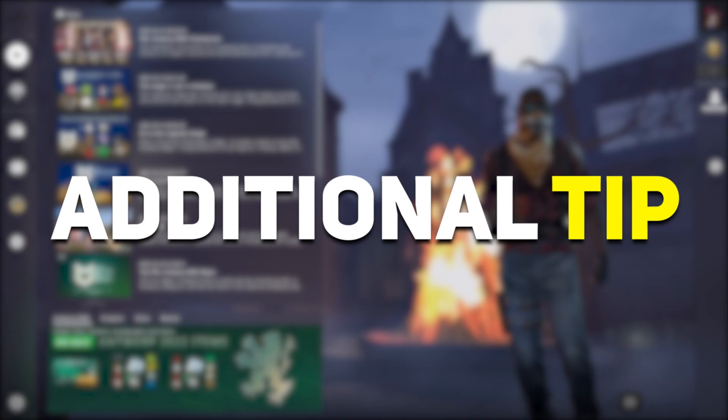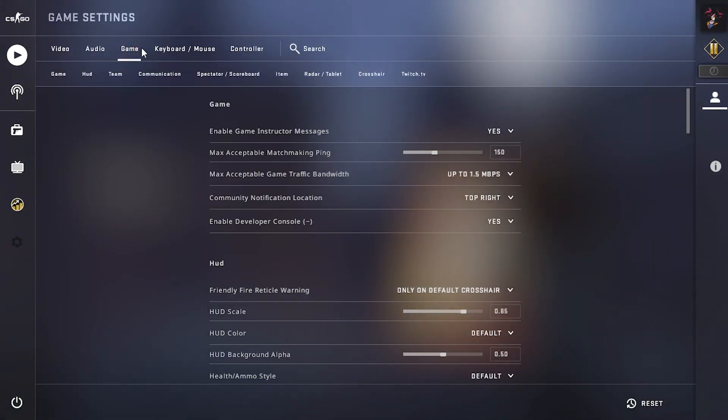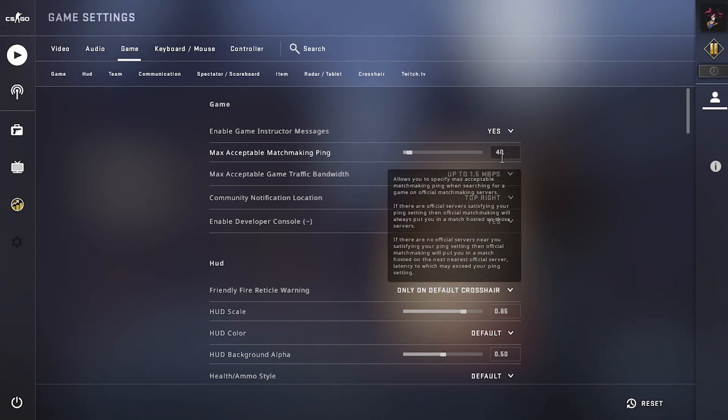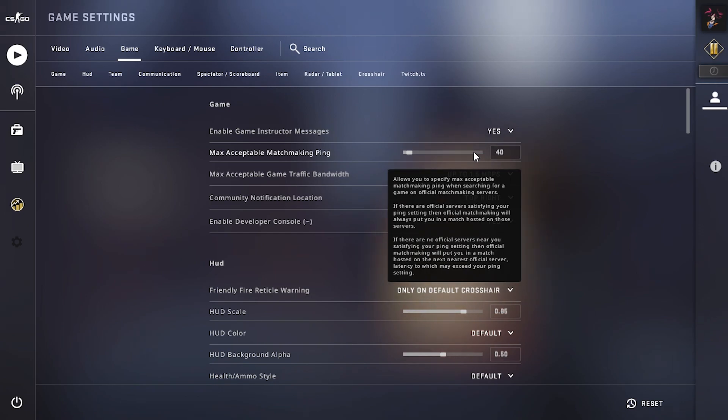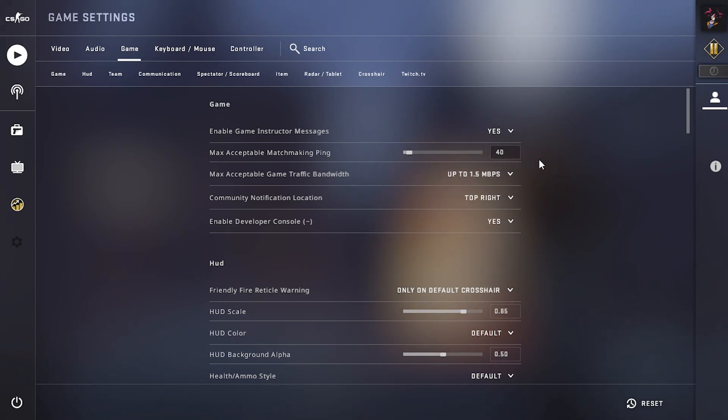Here is an additional tip. Go to Game Settings and for the smoothest experience drag the max ping slider all the way down to 40. By doing this, it will find a server where your ping will be no more than 40, though it may take longer to find a match. If it fails to find a game at 40 ping, drag it up a little and try again. Find the sweet spot where your game can bring you a smooth server.